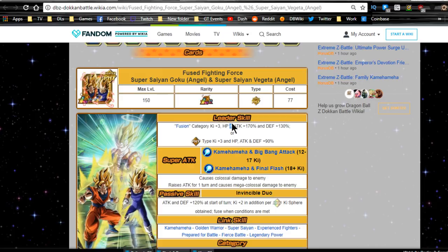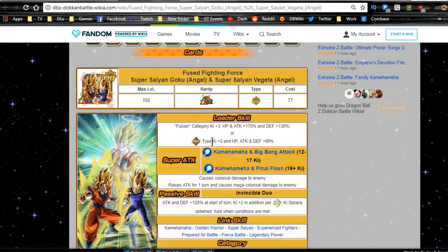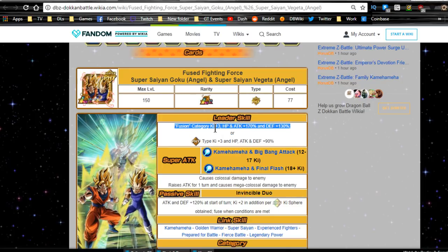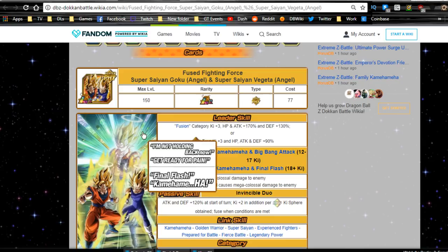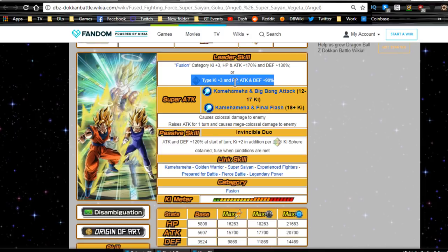Think about it — Fusion Category. For a Mono-Physical team, you could actually run him on Super Battle Road. You can throw on the Physical Gotenks and the Super Saiyan 3 Gotenks — those both are Fusion characters. With him, running a double lead, you're going to have 4 of your 7 units getting the Fusion Category buff, and then Physical Type Ki plus 3, HP, Attack and Defense, so you'll get the 90% buff for the rest of your units.